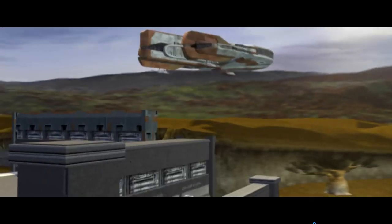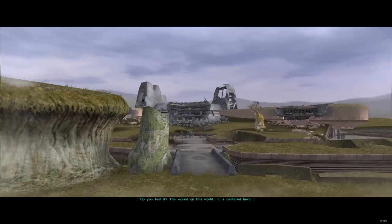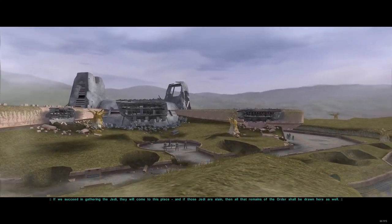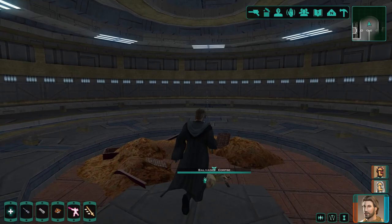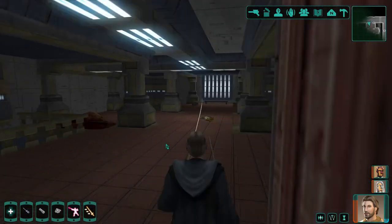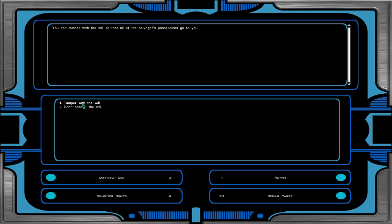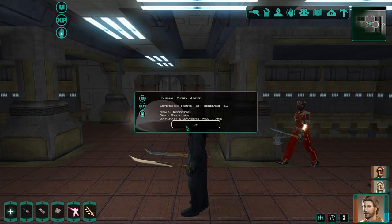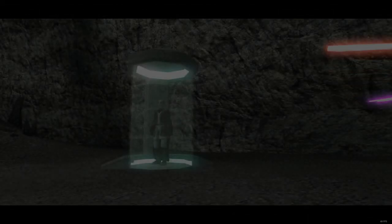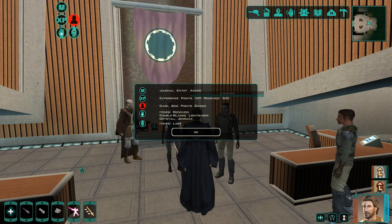Next up we have Dantooine — two lightsaber locations for vanilla, and one more if you have the restored content mod. The first lightsaber location is in the Jedi Enclave. Make your way through until you come across a dead salvager on the floor. Continue on until you find his buddy, who will have the dead salvager's will. Tamper with the will so the possessions go to you — you will get dark side points for turning in the tampered will, but it's totally worth the lightsaber. Free Vrook from the crystal cave, then Xatrek will appear in the main building. Turn the tampered will into him and enjoy your lightsaber.